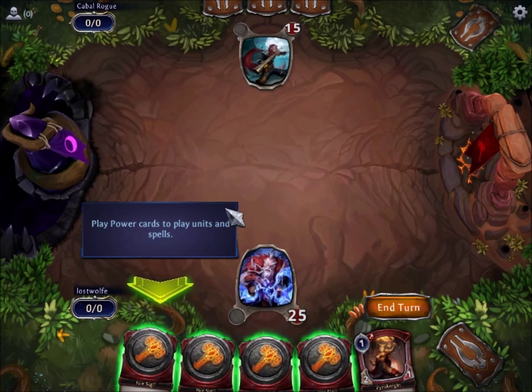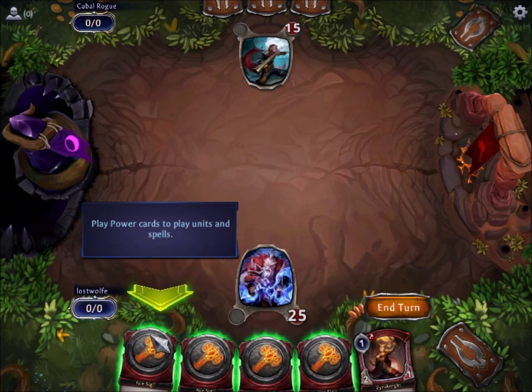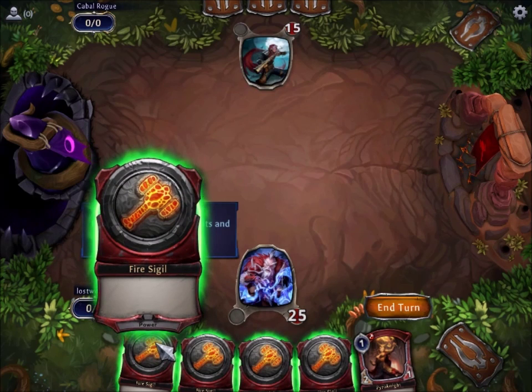You play power cards to play units and spells. Power cards are a lot like land cards in Magic. You play them and then they go into a pile. This is a little bit different than Magic though, and I'll explain as I go along. The whole thing is you have lands, you play them, you use the lands to cast spells and creatures. We've got these things called fire sigils, and we've noticed that they have a type line called power. That's super important — it means that they're basically lands.